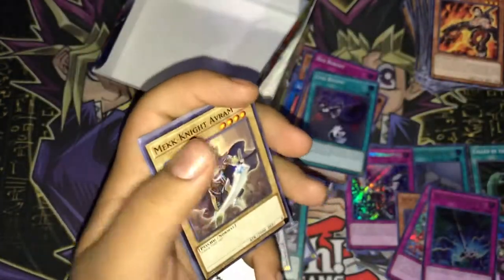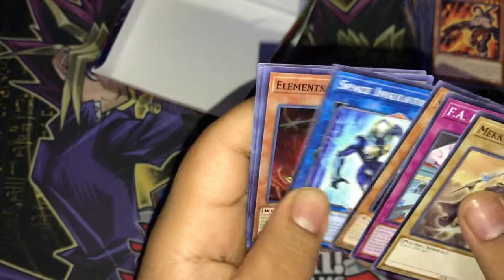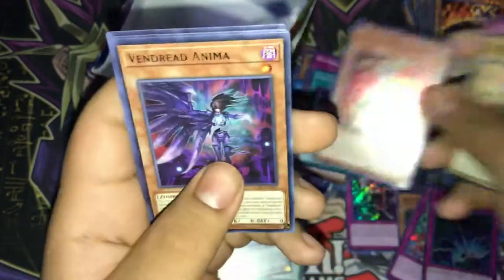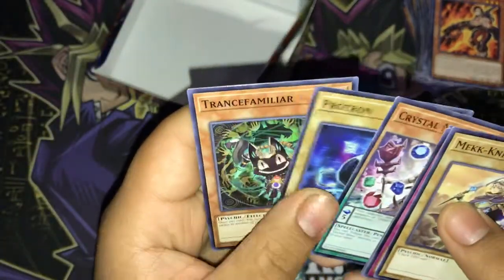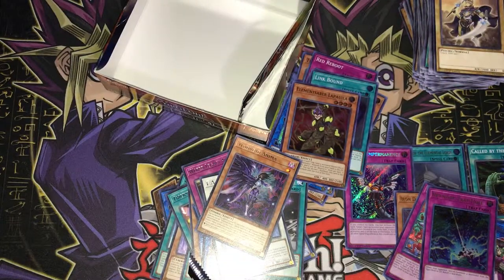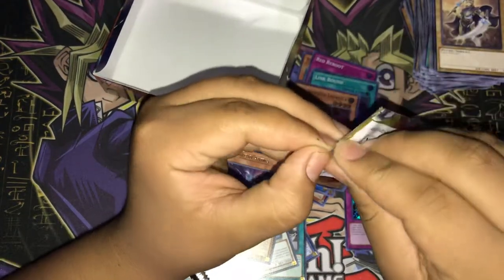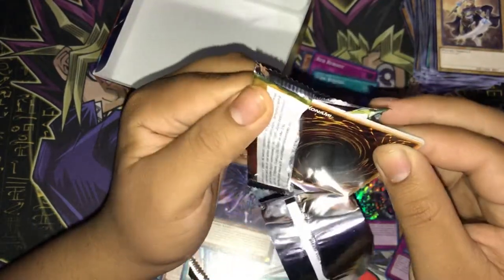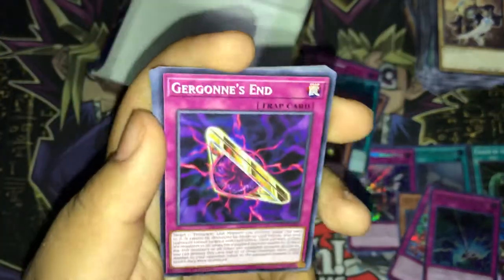Hopefully we pull something really good — just gotta believe in the heart of the cards! Mech Knight Avram, FA Dead Heat, Goku Ultra Stretch, Space Insulator, Elementsaber, Boiler, Vandrea Anima, Crystal Master, Protron, and Transfer-familiar. I've been watching a lot of YuGiOh on Netflix — I'm repeating it. Right now I'm in the last season towards the last couple of episodes and I'm taking it really slow, I don't want to finish it. Huge YuGiOh fan — you guys should watch it on Netflix on repeat, that's what I'm doing!